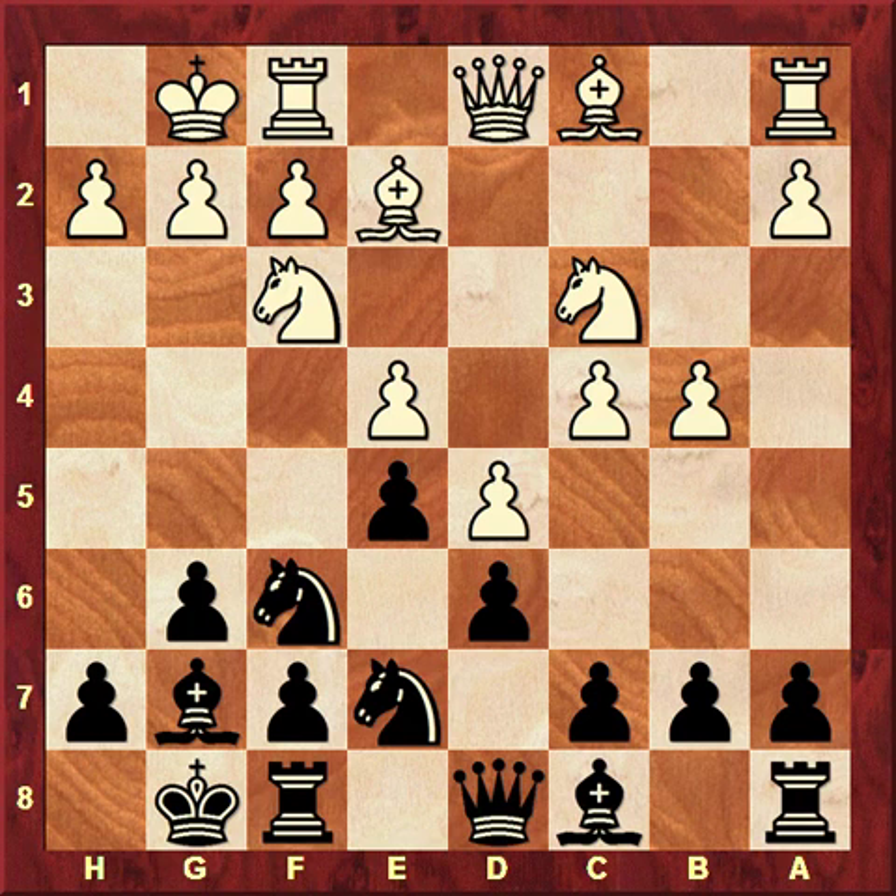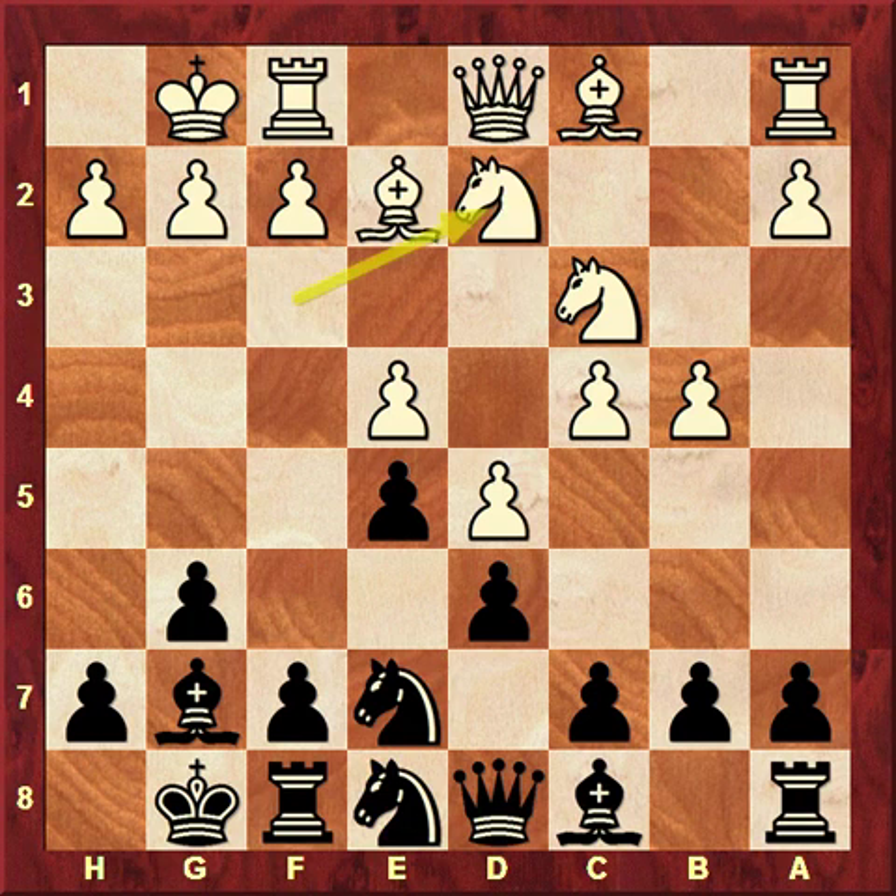Let's check what happens after Ne8. If he plays here the main move, which is Nd2 in this position. The idea is very clear: after c5, he wants to go to Nc4, and the only good point for us is that we don't have to play h6 anymore, so we can play immediately f5.